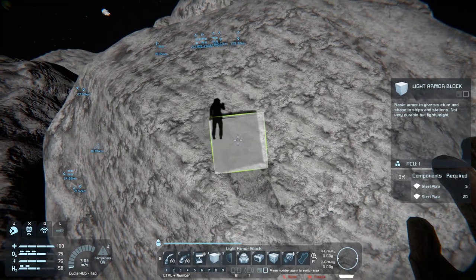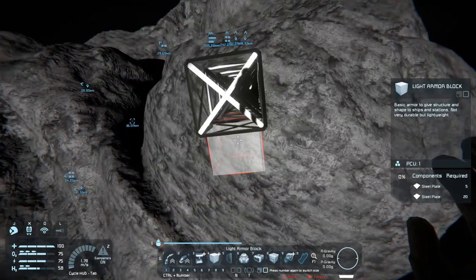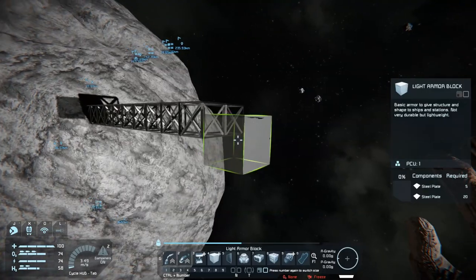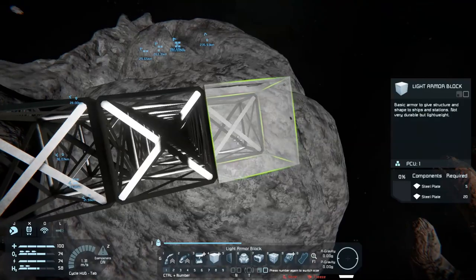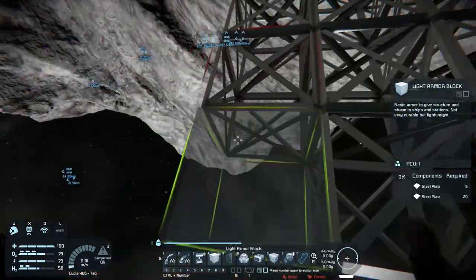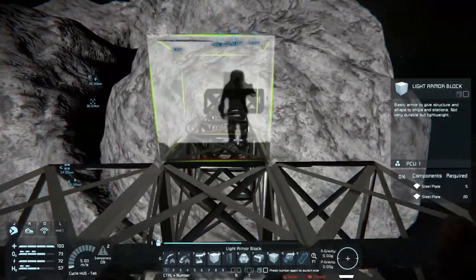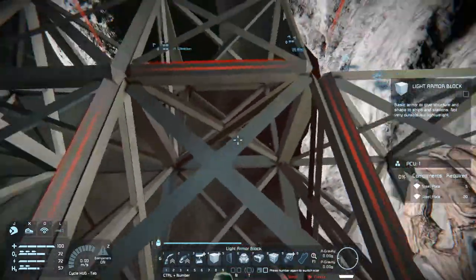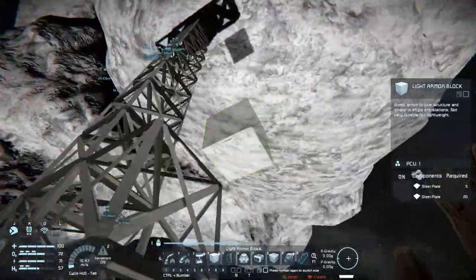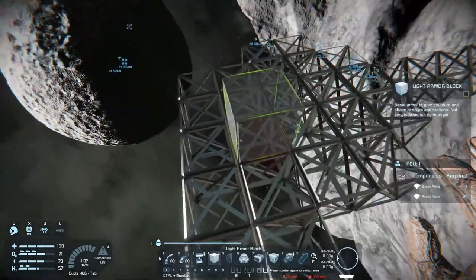I'm going to reset the position - free placement, that's why. Just trying to see if I can connect it to the proper grid of the asteroid but that wasn't the case. I want to make sure I've got room to build this. There's going to be sort of an enclosed cockpit but not a full pressurized one. We're going to start here, go one, two, probably three out on either side like so, then probably two more out.